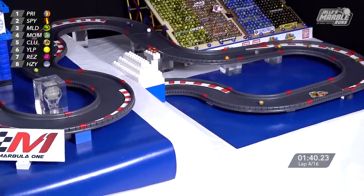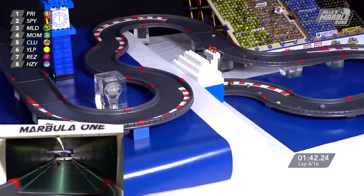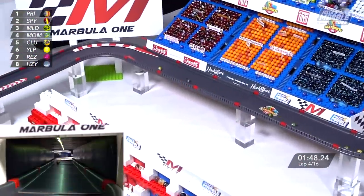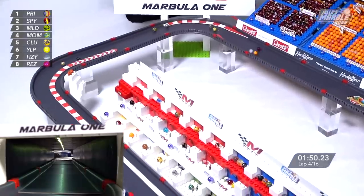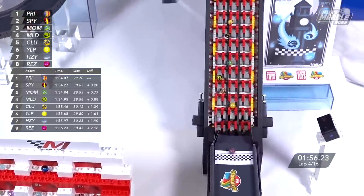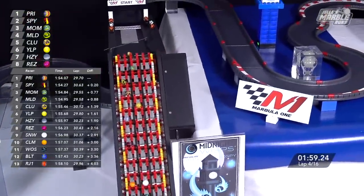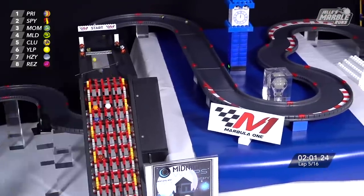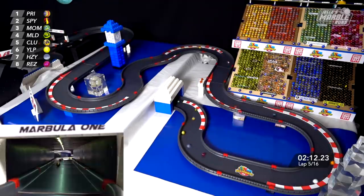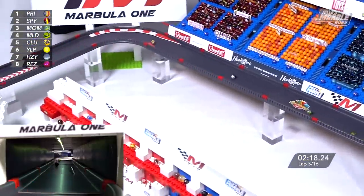Speedy caught napping through the slower parts of the track. As they go through the tunnel, look at the draft just ducking to the inside, but nothing there on the exit across the bridge. These top marbles all doing a very good job of avoiding careening into those blocks, but look at how close Speedy is on the outside! Prim laying down the block and nothing there. Up the belt they come, just two tenths apart. Equidistant between the top three, then it's Mallard, Clutter, Yellup, Hazy and Rezzy. Hazy needs to get a move on — how late will he leave it? Prim's lead as big as it's been.